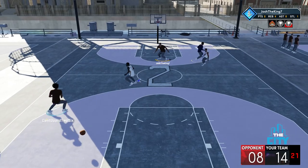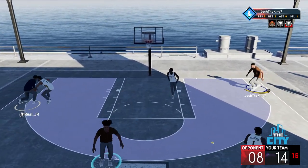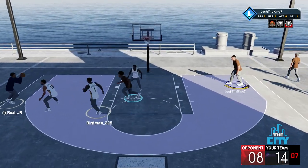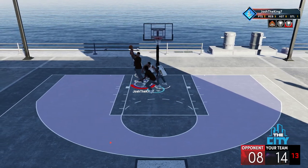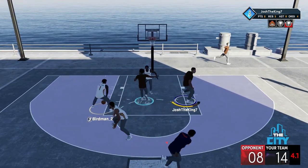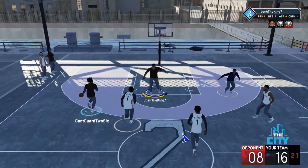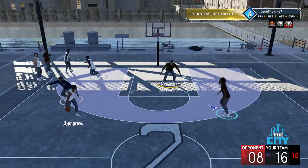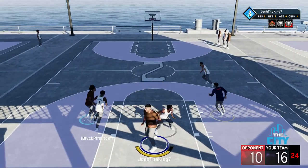My teammate gets a steal. I tried to dot my other teammate for an assist but he wasn't open. I stay near the paint so I can get a rebound if a shot goes up. Once a shot goes up I run into the paint for the rebound. Right here I get an offensive board and pass it out. Right here this guy drives and I left my guy open — I got a successful box out. If you have a guy near you, hold L2 and you'll get a successful box out, which boosts your teammate grade a good amount and adds up over the game.